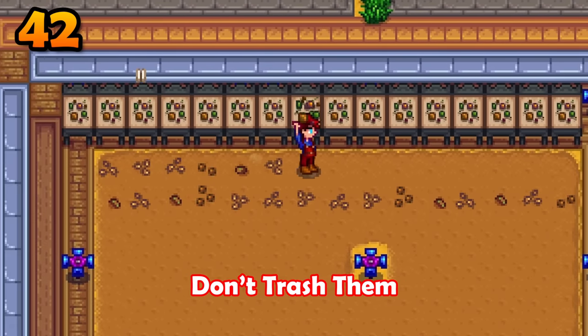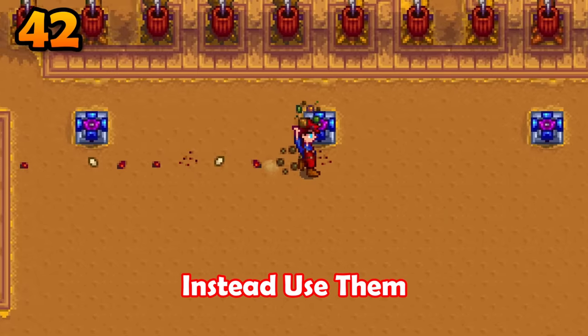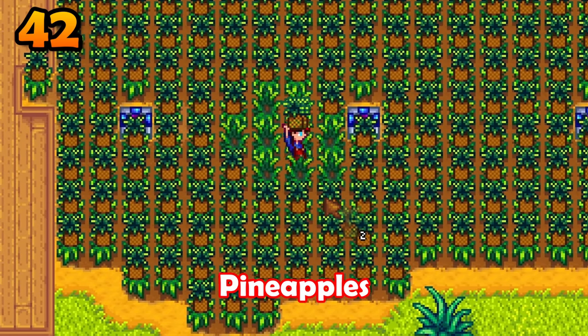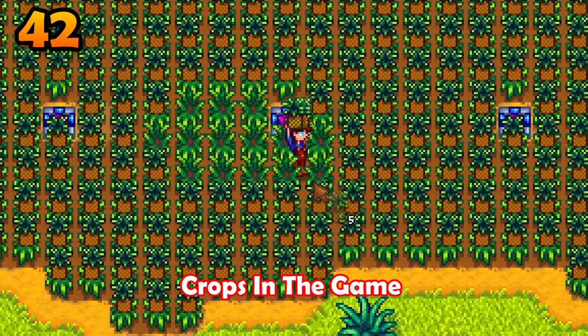Stockpile all of your mixed seeds — don't trash them. Do not use them on your farm. Instead, use them exclusively on your Ginger Island farm. These can turn into pineapples, one of the better crops in the game.